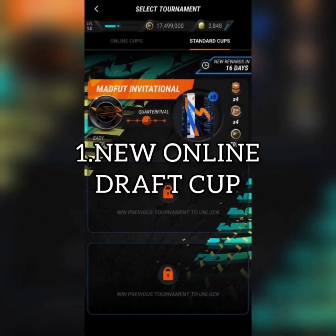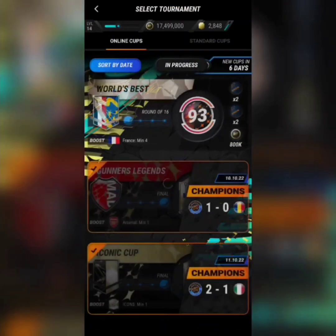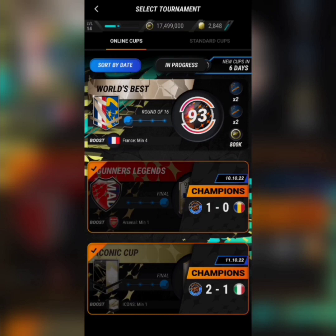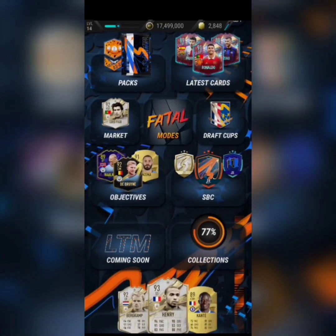First up, starting with a positive: we've got draft cups. The online cup France boost requires a minimum of 4 pairs to give you a boost in the world's best draft cup. You get a 93-rated token, a bunch of guaranteed special cards with some conditions and constraints, plus 800k coins. That should be pretty easy as long as you build a decent team with 4 French players and 100 chemistry.